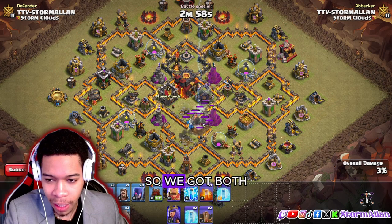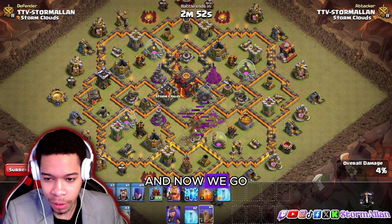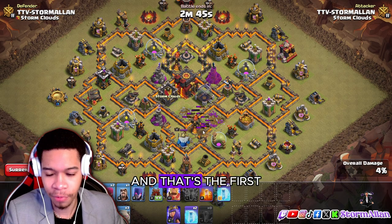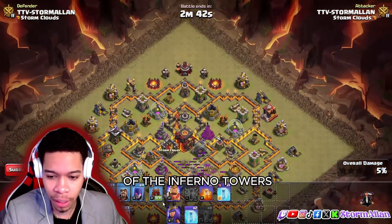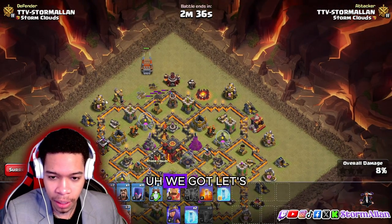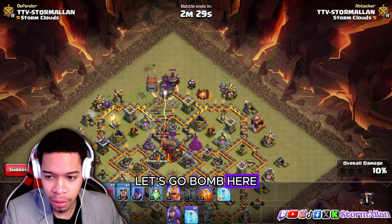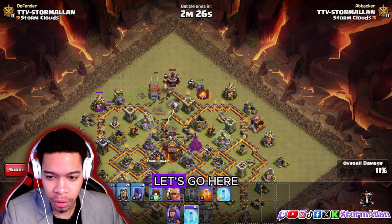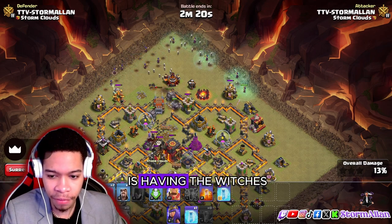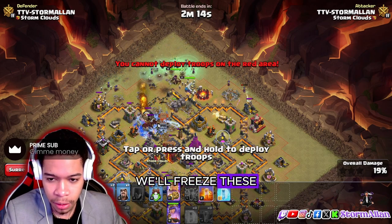First things first, we're gonna zap — we got both heroes right here. We take them out, then earthquake, another earthquake. The first thing you want to do is take out one of the inferno towers. We go log launcher because the log launcher will take out the next inferno. We drop bombs here, and ideally we freeze — let's get the witches in. The perfect thing is having the witches in the back.